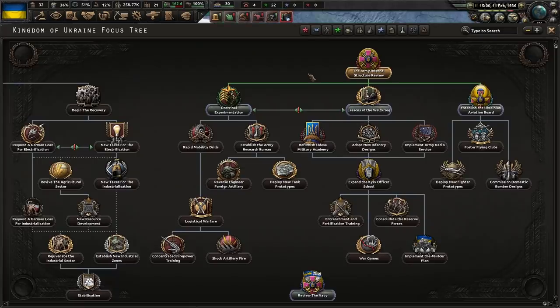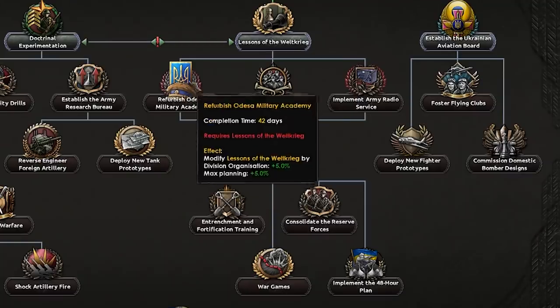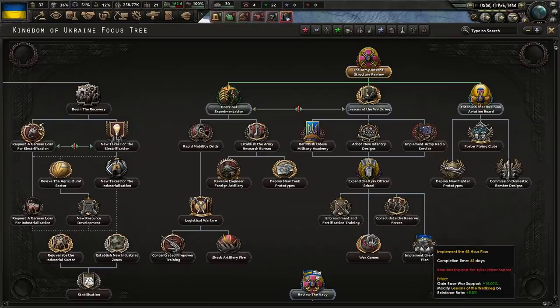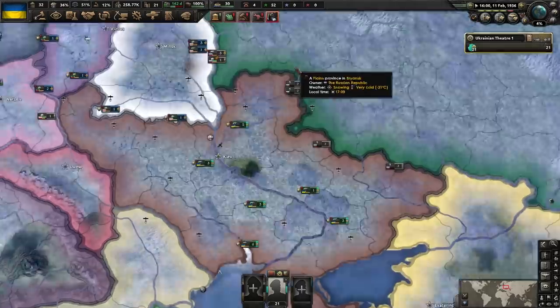We've got two choices now: either go for doctrine experimentation, which is mobile warfare, or Lessons of the World War, which is grand battle plan. For the most part, the best passive bonuses are down the right-hand side — reinforce rate, extra population, extra reinforce rate. But we want to focus on tanks, mobility, and breakthrough. So doctrine experimentation is where we're going.